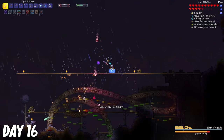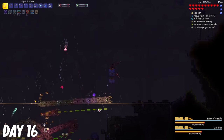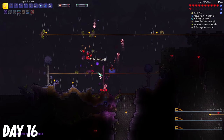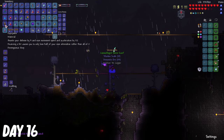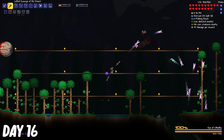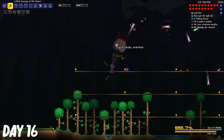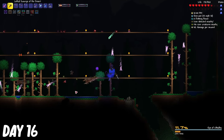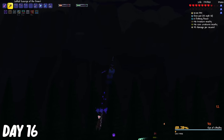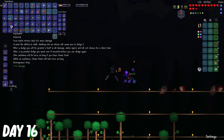I was able to fill up my Adrenaline Bar, so that helped me do a lot more damage. I got the message saying that an evil presence was watching me, but this time I was ready. I have the slime mount now, and also a weapon that can clear out the minions a lot better. I opened up the treasure bag and got a counter scarf, which lets me dash through projectiles without getting damaged.